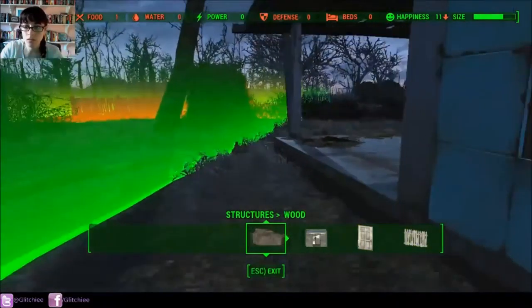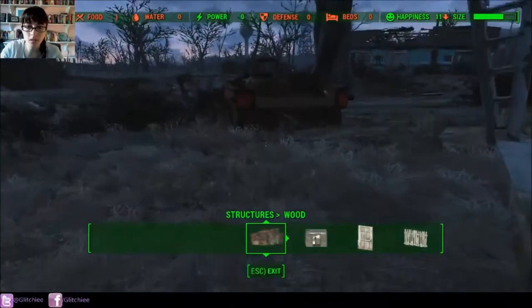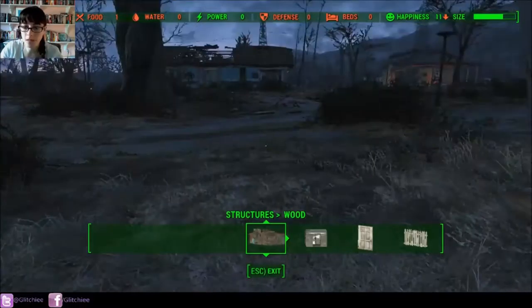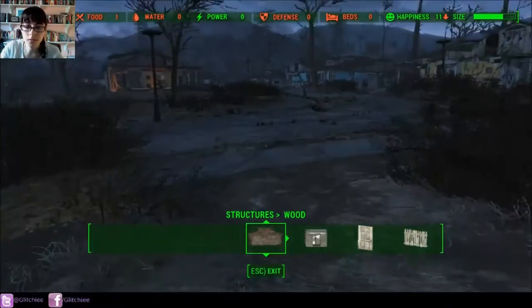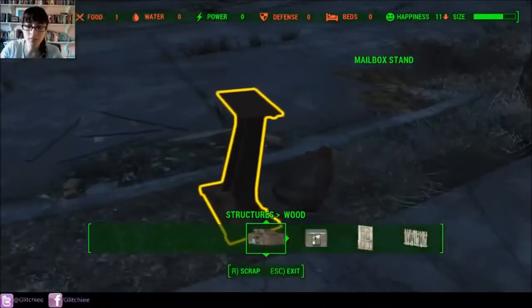The green outline is the edge of your settlement, so you can't really do anything beyond that, which is kind of odd for some of these things that go through everything.